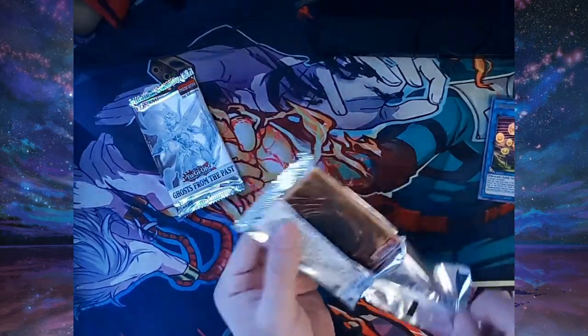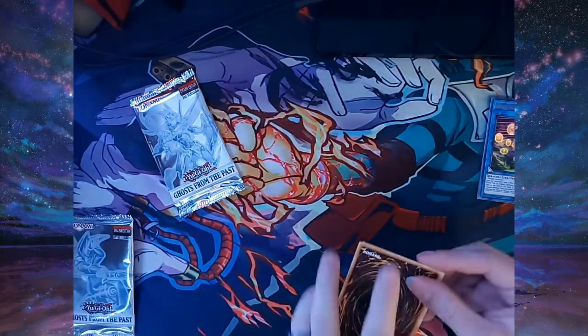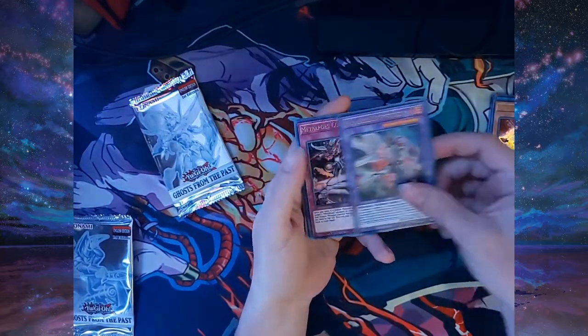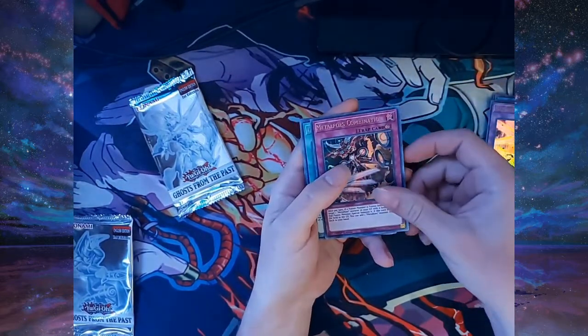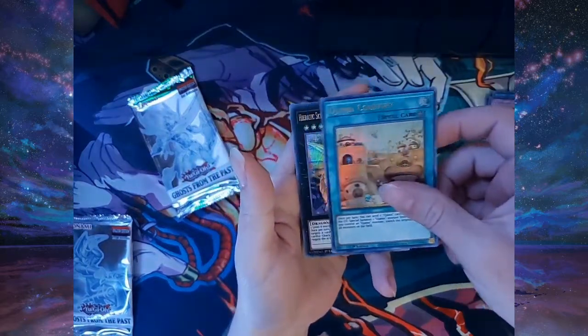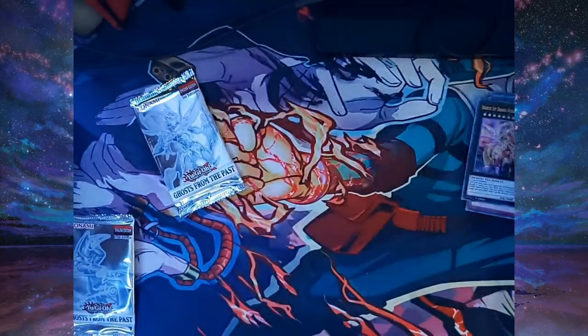Moving into our second pack — are we going to pull some magicness out of this? We got Photon Thrasher, Metalfoes Combination, Ojama Country, and Heretic Sky Dragon Overlord.